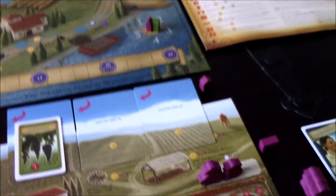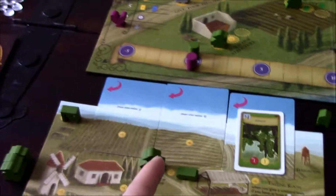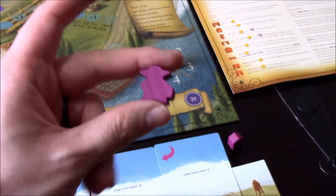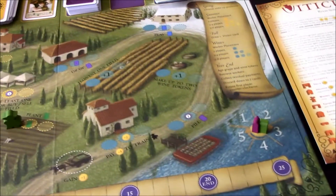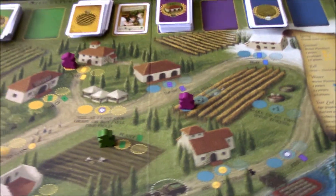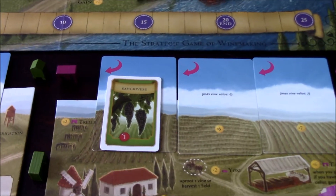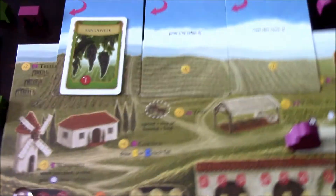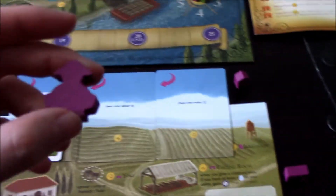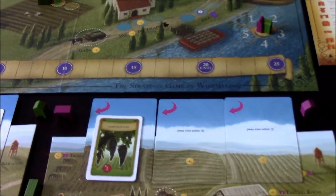Player two uses his harvest action, choosing one field to harvest. He gets a level-one red grape onto his crush pad. His grande worker is still available — if he had another field with vines he could harvest again, but he doesn't. Also, you can only harvest one field once per year.